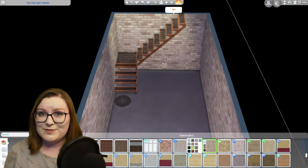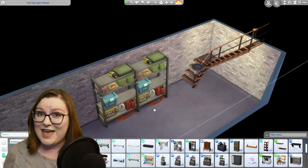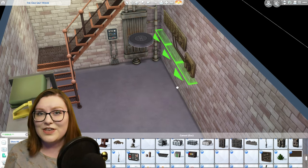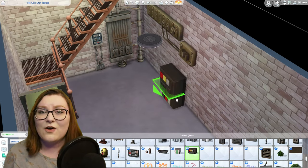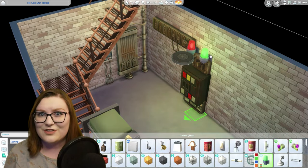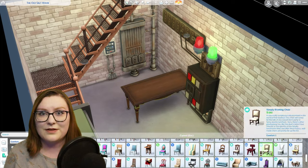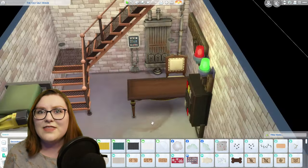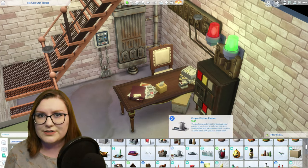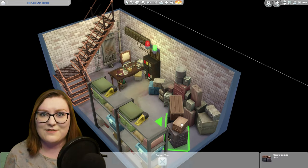Next we're moving down to the basement, where the Ghostbusters dump all of their ghost matter — which is why the EPA gets involved. To start I placed some heavy metal heavy duty shelving units from Strangerville and then used more debug items from Star Wars to recreate the machinery look that the Ghostbusters use. I placed some more active lot siren lights from the Get Famous pack on top of those. There's also a desk here using the same cluttering techniques as upstairs, and to finish off the last corner I used more crates and boxes from the Star Wars pack.